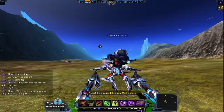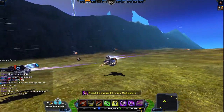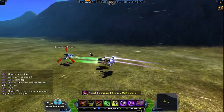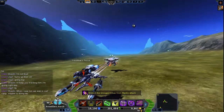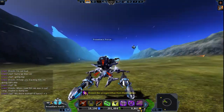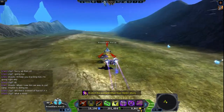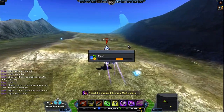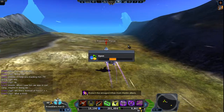Hey guys, you want to know what that thing is on his head? It's a rocket shooter — I'm not kidding. You want me to prove it right now? I'll prove it — let me open my shop as he drags me. Come on, Ethan, drag me, I'm just chilling with him.